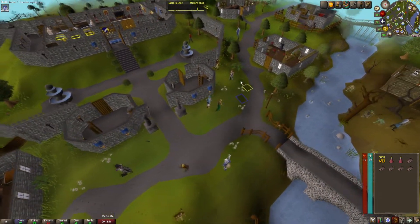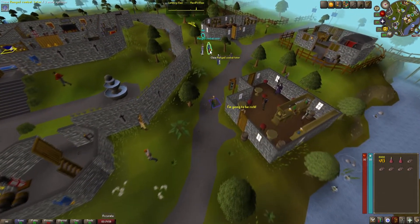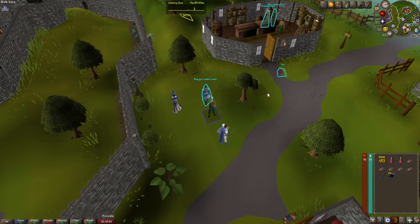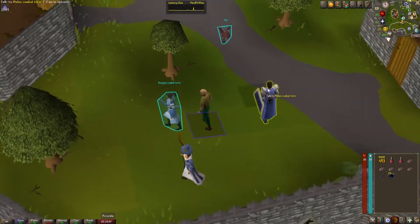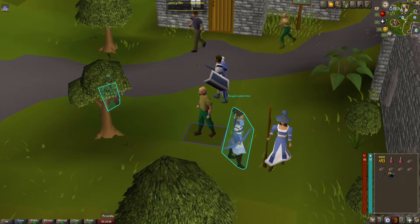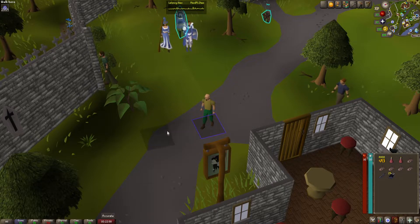Another great plugin is NPC Indicator. This allows you to highlight certain NPCs. For example, when getting training arrows during Vampire Slayer, it's useful to have the Ranged Instructor highlighted, as there are about three of them that look the same. It allows you to click the right one every time and is going to save you a lot of frustration in the long run.